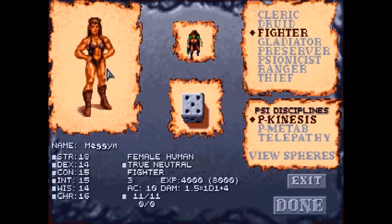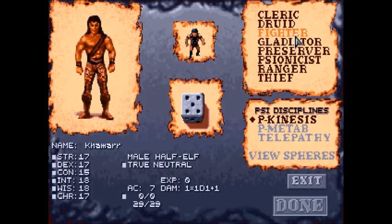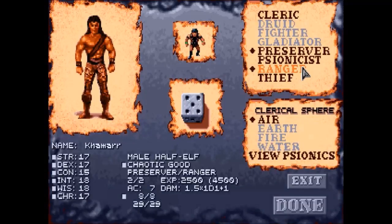First things first, we are going to make ourselves a half-elf because I want to have a preserver in our party — preservers are the spell casters, the mages. Now in this game more so than any other D&D game, I really take advantage of dual wielding — using a weapon in both hands — and by normal D&D rules the ranger is best at doing this. So I'm going to make a preserver-ranger. I'm also going to throw thief on there as well, because there are a handful of situations where having a thief is invaluable.